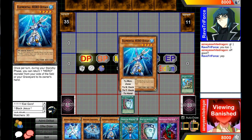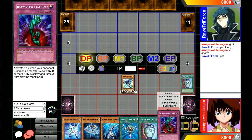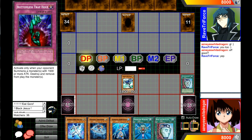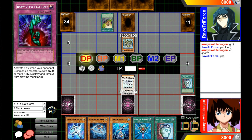I don't think I need any more monsters, and next turn if I need to I can go for an Exceed. Let's see what he's playing — Gladiator Beasts. Okay, well this is pretty good against Gladiator Beast. I think Heroes have a pretty good matchup because all of their monsters are 1900 ATK against Gladiator Beasts.